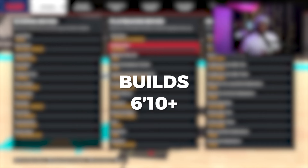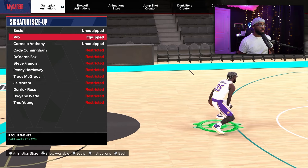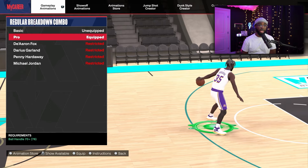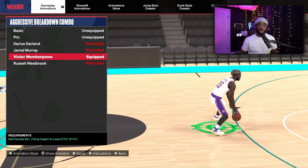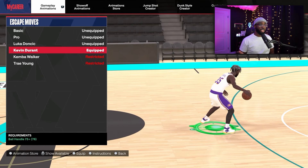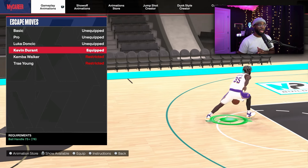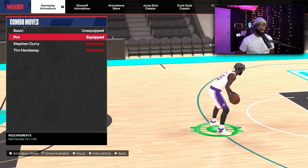Now for builds at 6'10" and above. For dribble style, you don't have a lot of options, but normal is pretty decent. For signature size up, go with pro — it's the easiest to combo up with when chaining moves. For regular breakdown combo, go with pro as well. On my builds over 6'10", I use breakdown combos a lot because you don't have as many moves as a smaller build. For aggressive breakdown combo, I'm using Victor Wembanyama, which dropped last season and it's pretty decent.